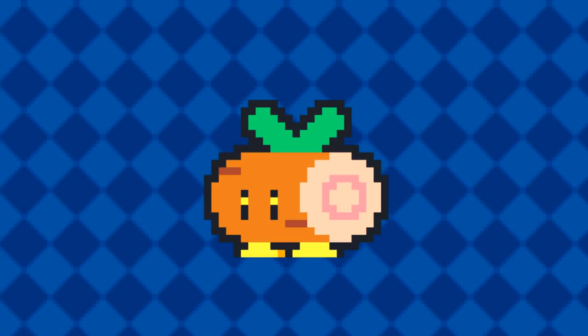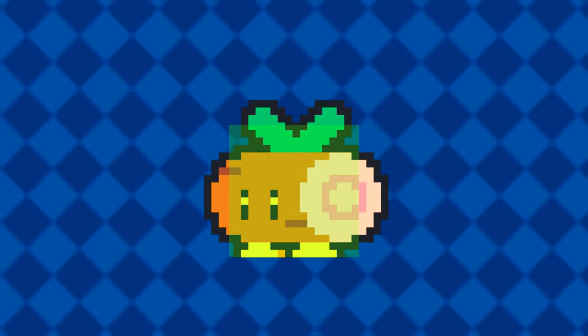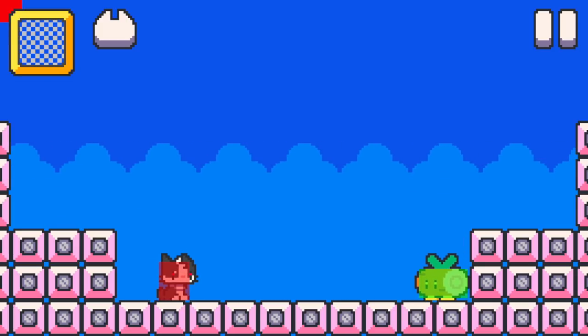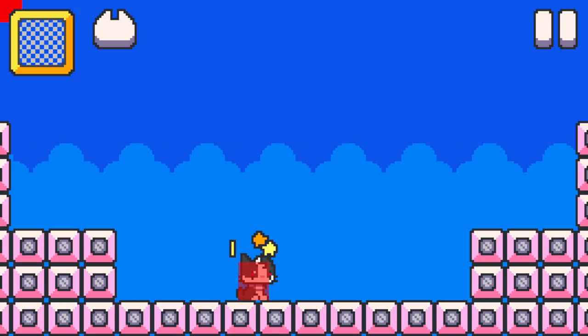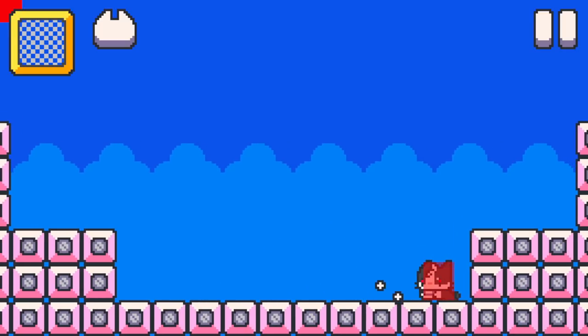The enemies without spikes just have one hitbox for their body. This means that when the cat hits them, the game code will check if the cat is attacking or not. If the cat is not attacking, both the enemy and the cat will be damaged. If the cat is attacking, the enemy will be the only one being damaged.